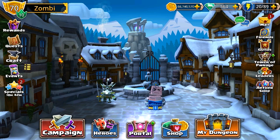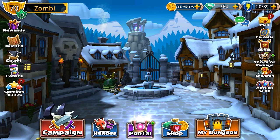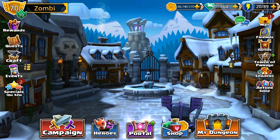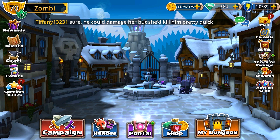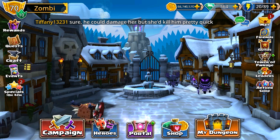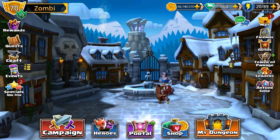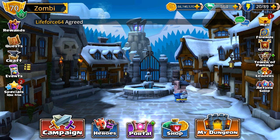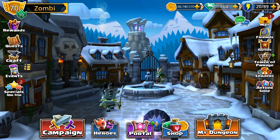Hi guys and welcome to another installment of the Hero Rune Guide. In this episode we'll be taking a look at every Goblin's best friend, Kozar Bonebreaker. Now that Kozar is no longer part of the VIP exclusive portal, he is available to everyone, so what better way to celebrate than to do a Rune Guide on him. He's an incredibly powerful hero, he can be very tanky if you rune him right. He's one of the most used heroes in my roster and he's extremely good for PvE and PvP, particularly PvP. He does need a slightly different rune setup for each of those, and that's what we're going to cover here.